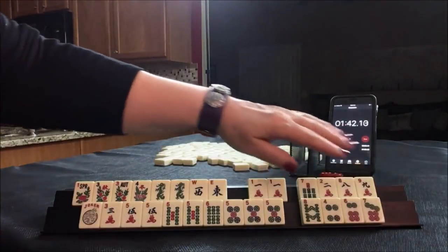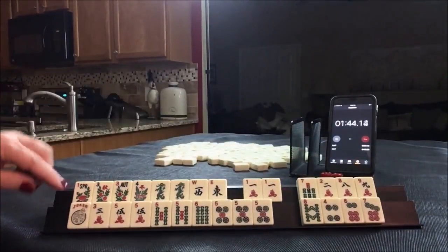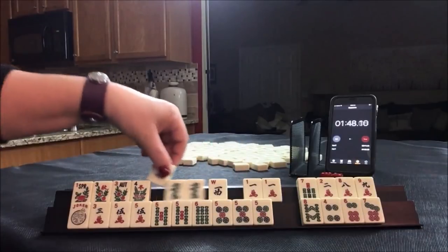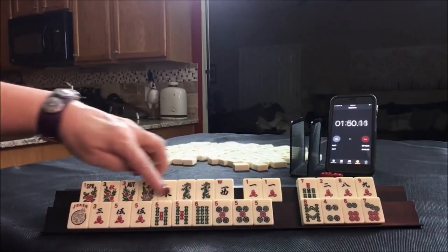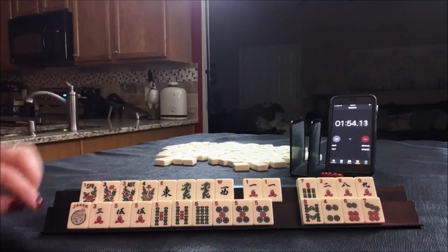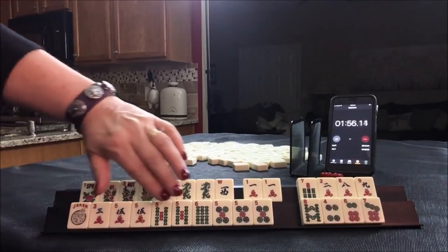So that would leave eight discards — that's kind of my guideline. Eight discards. East and West with greens, second hand down under winds and dragons, and then quint with fives.